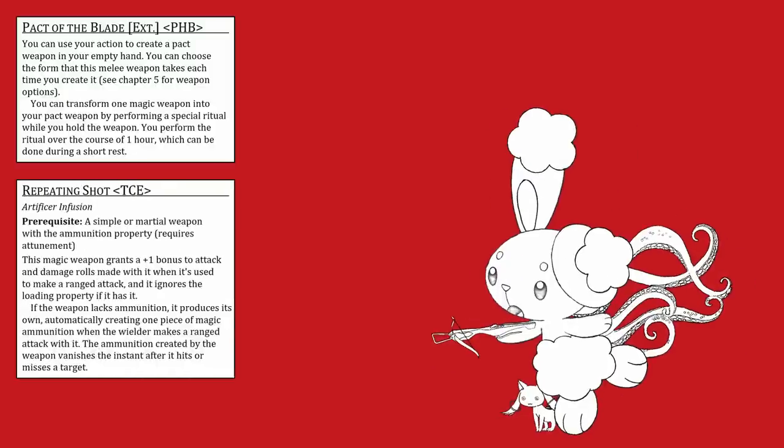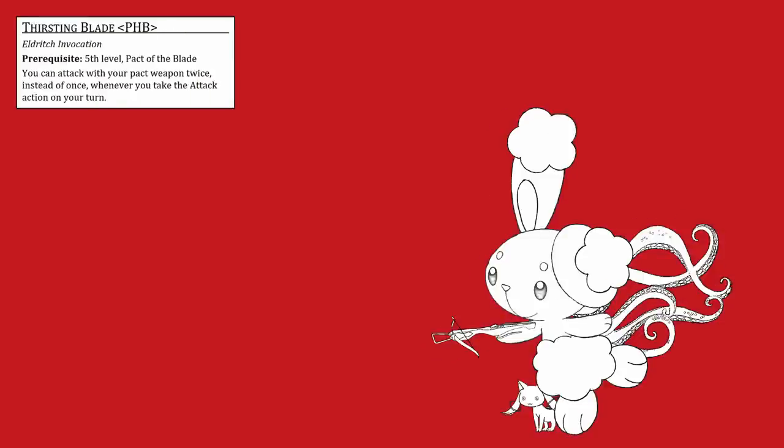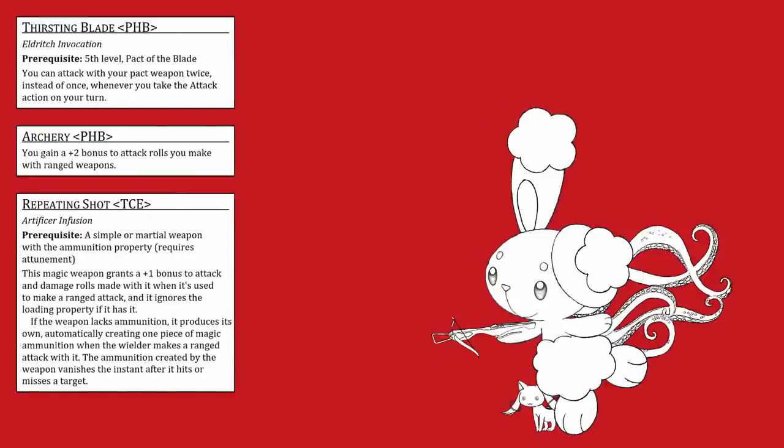The only way to get a magic hand crossbow was with a 2-level dip in Artificer for the repeating shot — no other feature in the game explicitly gives you a magic weapon. So for now we have Hexblade 12, Hunter 3, Artificer 2, and just 3 levels left. We have extra attack from Thirsting Blade, plus 3 to our attack rolls from Archery and Repeating Shot, and a Reaction Attack from Giant Killer. Harry is missing advantage, and because Harry uses Charisma as their attacking stat and we haven't picked a race yet, Harry could get Elven Accuracy to give them super advantage.